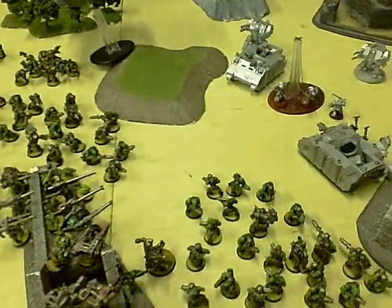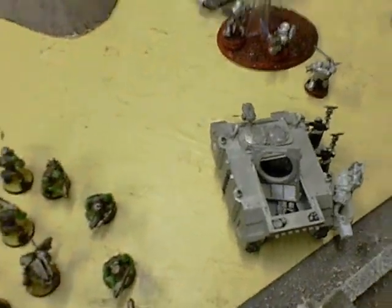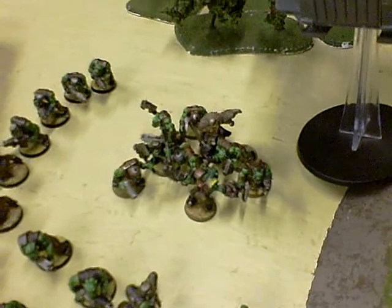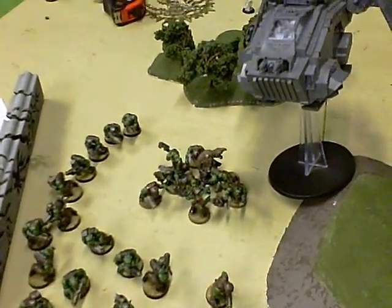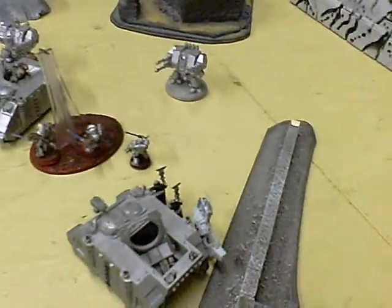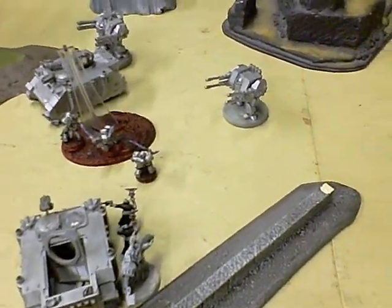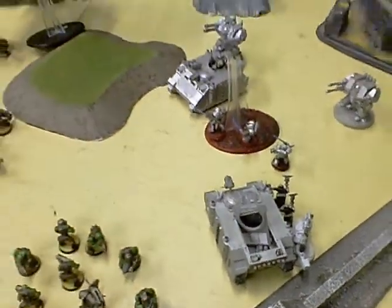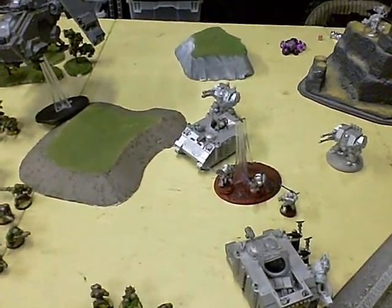Here we are at the bottom of turn two. Oh my god, I got so lucky — I shot the purifiers and he rolled horrible on the saves, so I wiped them out completely. Over here the Orks killed the DCA henchmen unit completely, so I rode in with the boys. The grots killed one Crusader with a grot blast, and that Rhino got wrecked. I'm currently up four to none on kill points going into turn three.